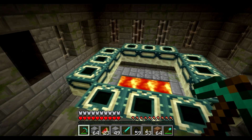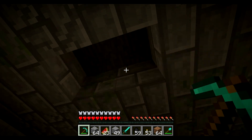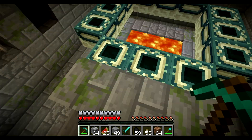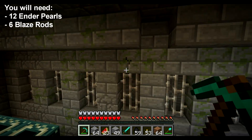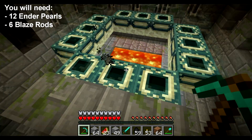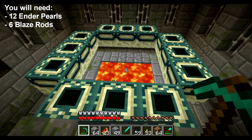To get into the End you will need 12 ender pearls, which can be found from endermen — they're not a 100% drop — and 6 blaze rods, which are also not a 100% drop and can be found in the Nether from blazes.